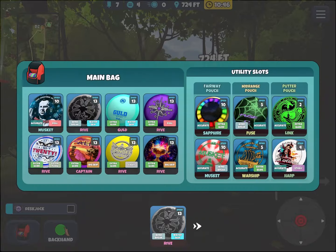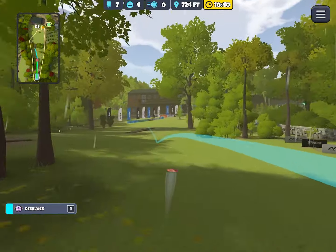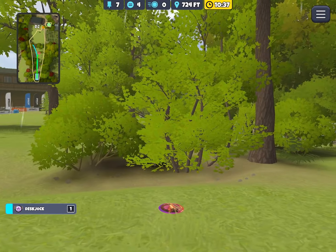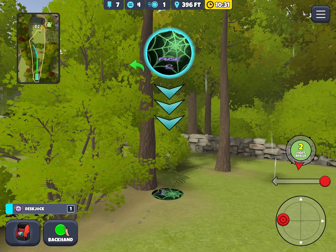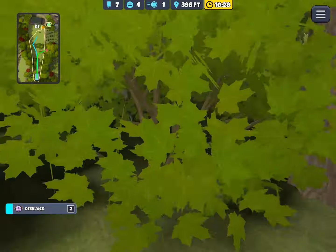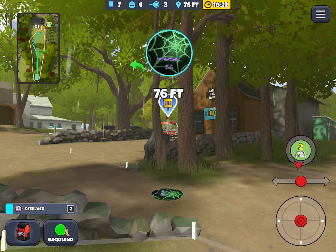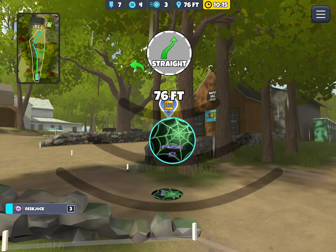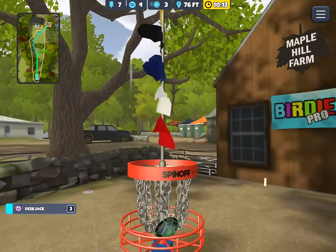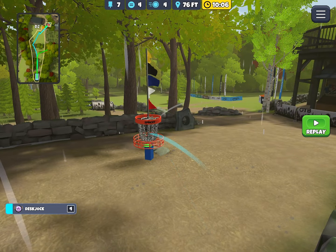Yep, just taking the twos and moving on. Now we've got Maple Hill Gold 18, the hardest hole in the course. I want to go with the forehand but got a bad skip and didn't go very far. So now I'm going to use a strategy I discovered when I was doing the video for this hole — I'm going to deliberately throw OB here and then move to the drop zone. I'll take a par and hopefully get no worse. I did it, and I just got to hope Desk Jock gets a par also — and he did.